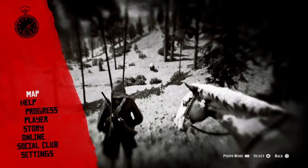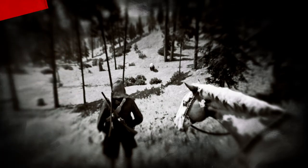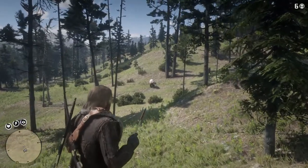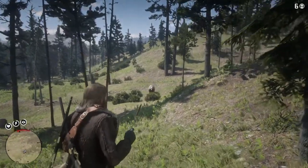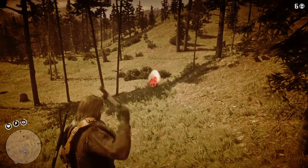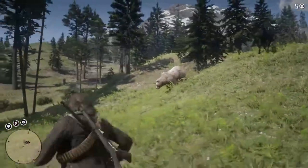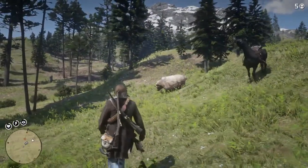Alright, and as you can see, there's a grizzly bear. Now what you want to do is have poison throwing knives and basically try to get two critical hits and it'll drop the grizzly. Alright, here it comes. Sometimes one will do the trick.